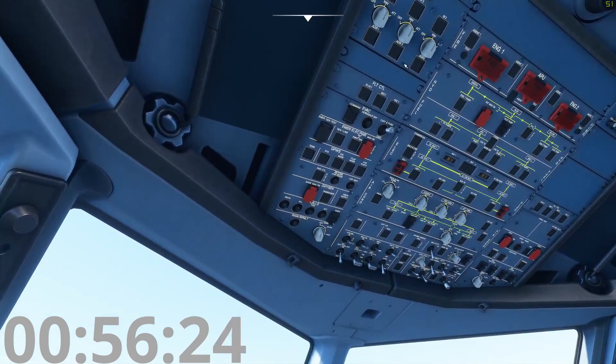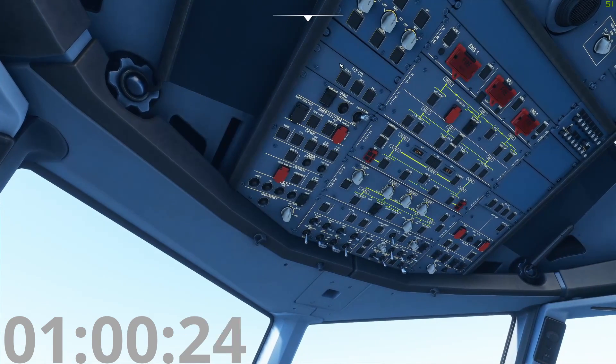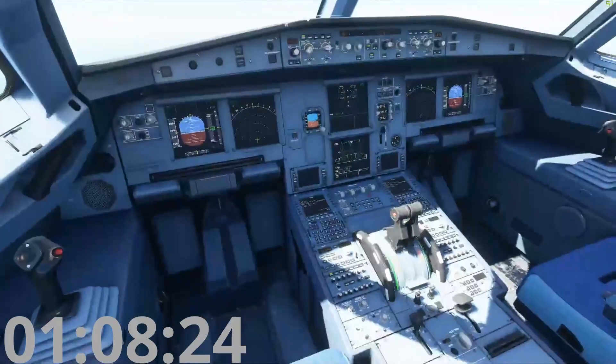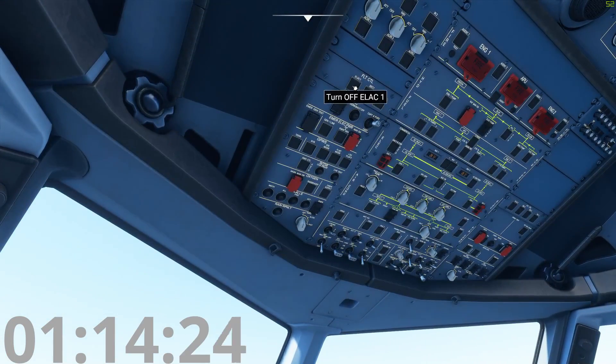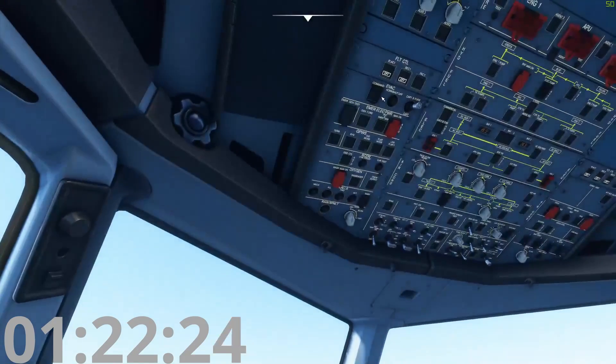Flight control systems. There are seven computers that control the flight control system in the Airbus: the Elevator Aileron Computer, the Spoiler Elevator Computer, and the Flight Augmentation Computer. The Flight Augmentation Computer gives you speed indicators and a bunch of information on your airspeed indicator. If you're turning these computers off, it's like HAL 9000 getting shut down — bad things happen. You enter bad control laws and the airplane no longer knows how to fly.